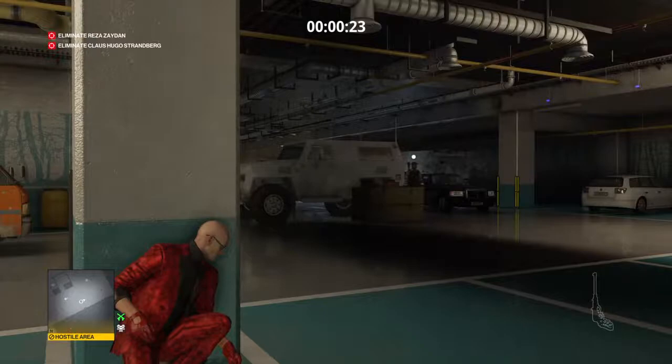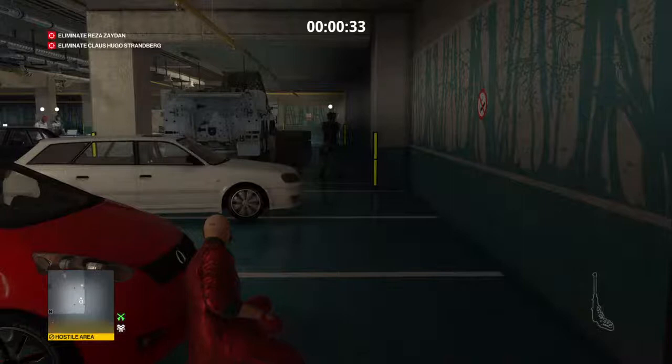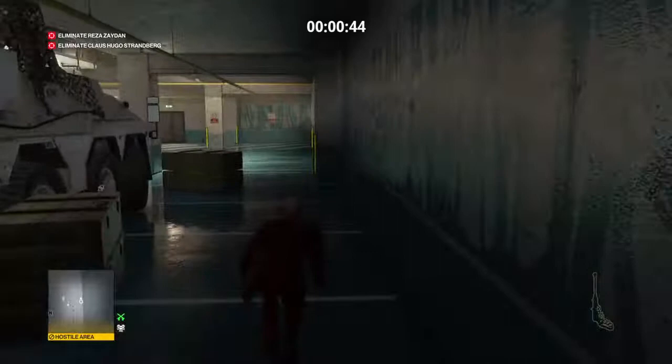When he starts walking, we're just going to stay crouched and walk over to the car. We're going to hang out right here. When he leaves again, we're going to walk all the way down here. Once you get past the armored truck, you can actually run, and we're going to stay as close as we can to this wall, because you don't want to get spotted by that camera.